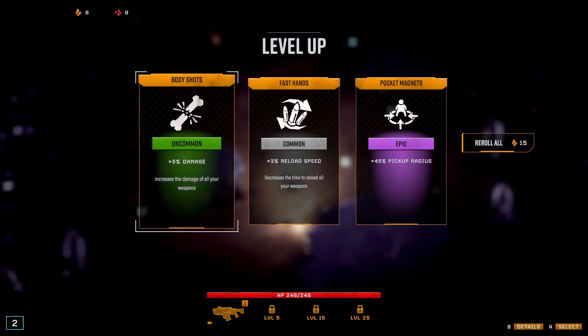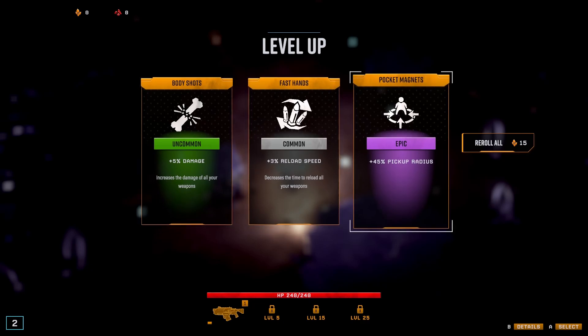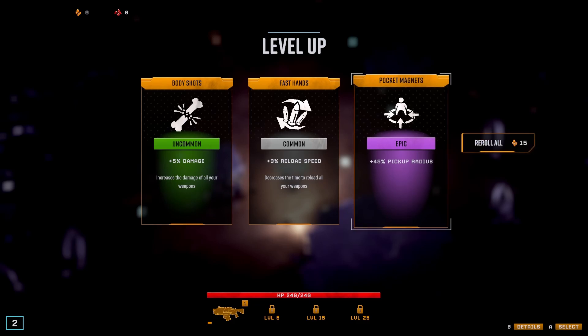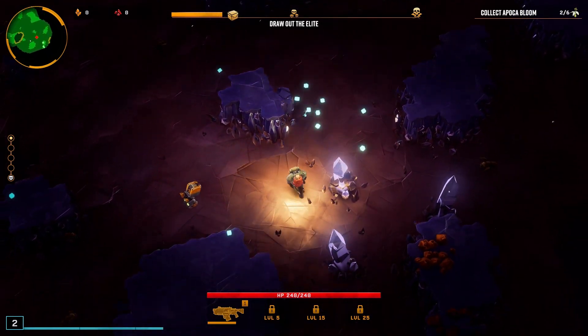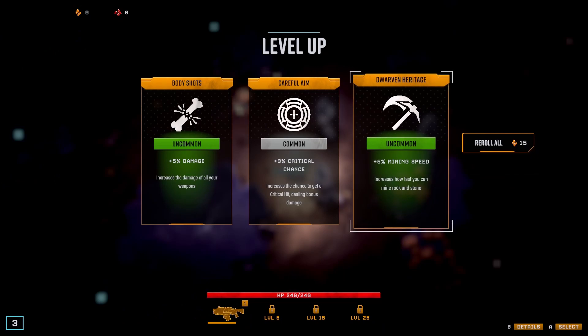So when you've killed a few things you get some upgrades, just like Vampire Survivors. You can pick up radius or 5% damage. If I had some gold I could re-roll for better options. 45% pick-up radius — that's very good, that's worth getting. We'll have that. We've got a little XP bar down the bottom which filled up really quick at this level, probably because I've got that XP maxed out.